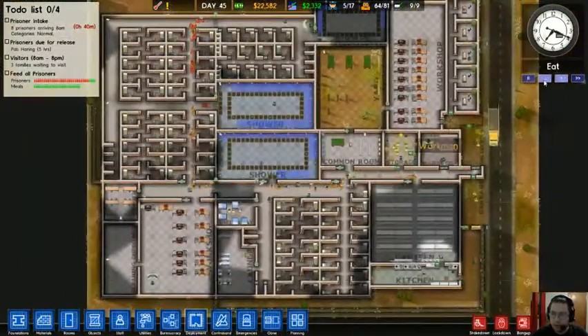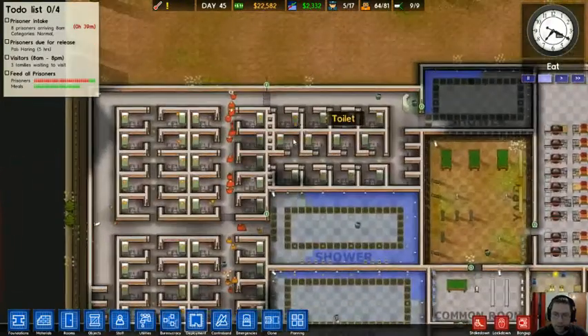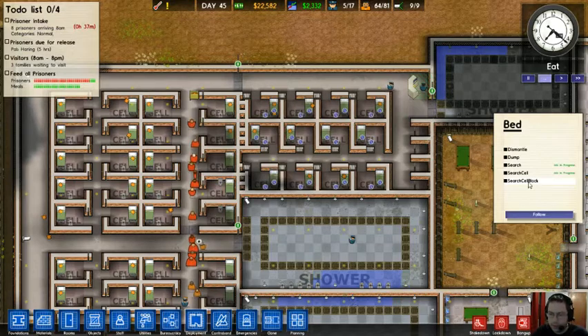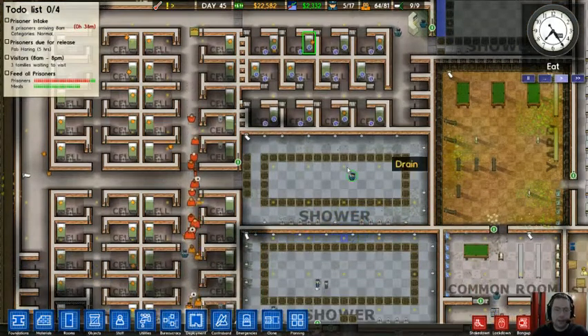Now while everybody's eating, I'm going to make sure the cell block is clear. You can click on any item in here and order them to search the cell block, and that'll search every searchable thing in the cell block, which includes people. And I don't want them searching people right now.